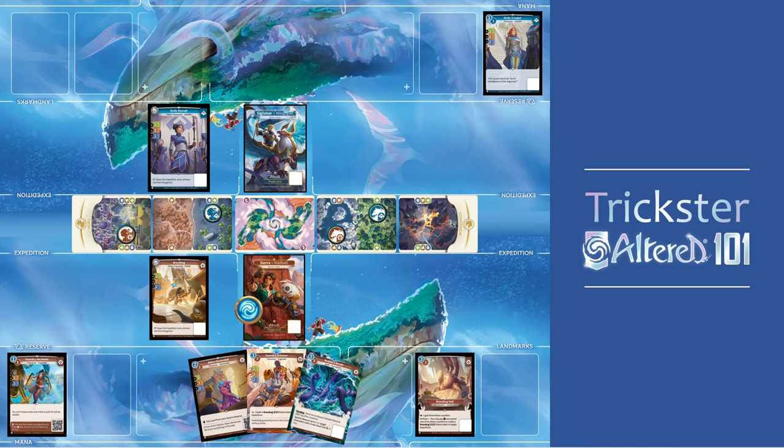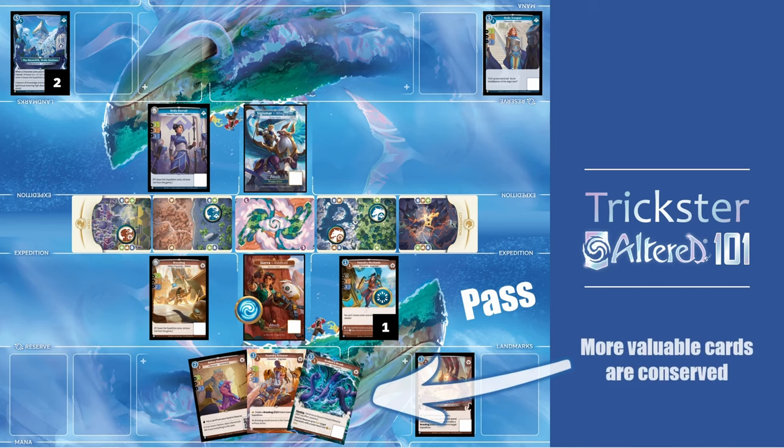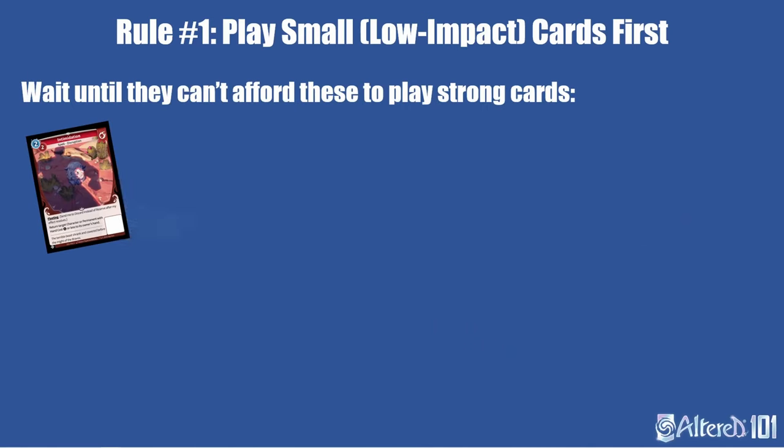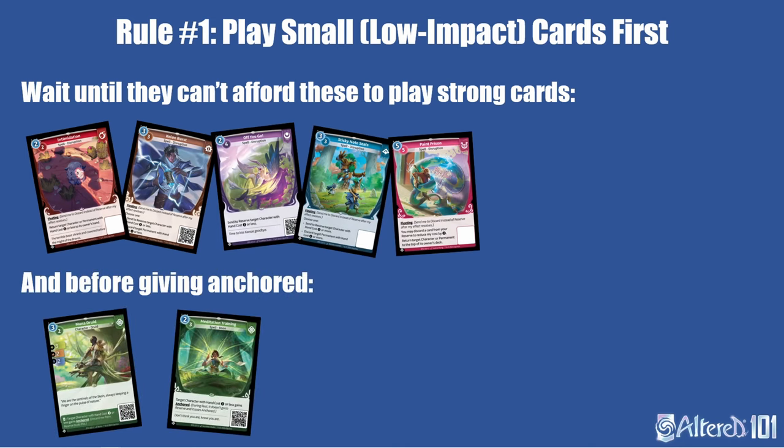Sometimes that cheap card you play will be enough to win the expedition because your opponent will spend their whole turn playing a permanent or committing all their mana to the other expedition. By playing the cheap card first, you'll find this out before playing more valuable resources and get to conserve them — like in this example where the players have 5 mana and the Sierra player ends up winning with just a Mechanic and can save important resources like the Foundry Armorer for later. Lastly, if you play small cards first, you can often force your opponent to use removal on an underwhelming target or make them run out of mana before you play the cards they really want to remove. For similar reasons, it can be good to wait to use effects that give Anchored until later in the turn, so you can wait to pick the target until your opponent has run out of mana — then you'll be sure that the character you anchor will actually stick around.